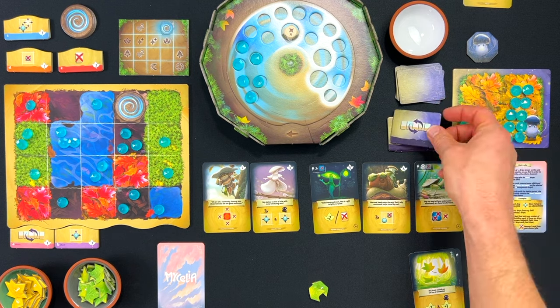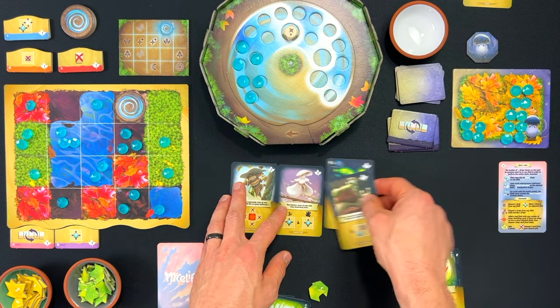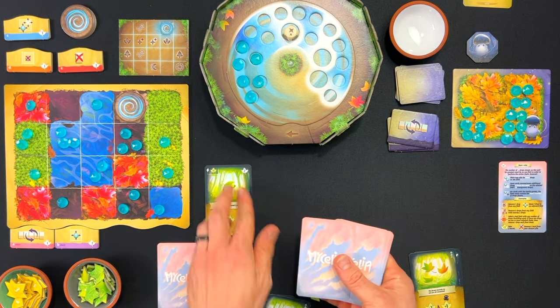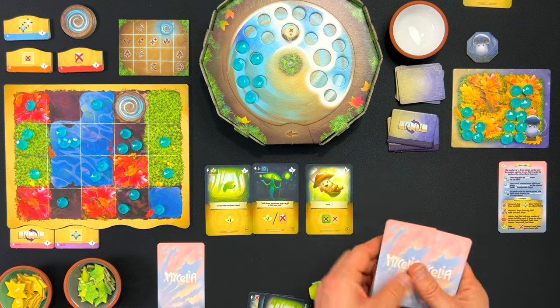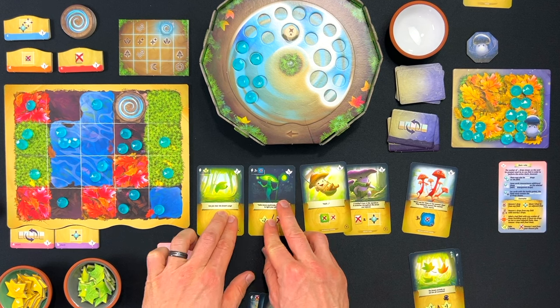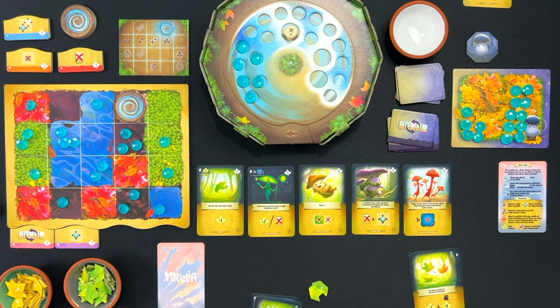Gwydion wants to replenish the market row, which I'm certainly okay with — doesn't hurt me at all. So one, two, three, four, five new cards go out. And back to my turn.